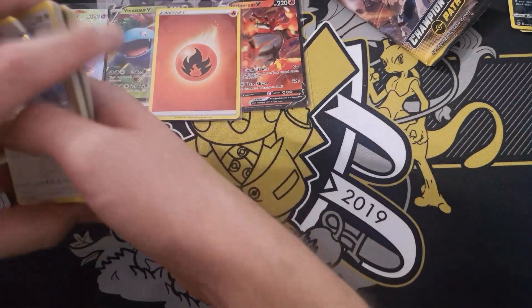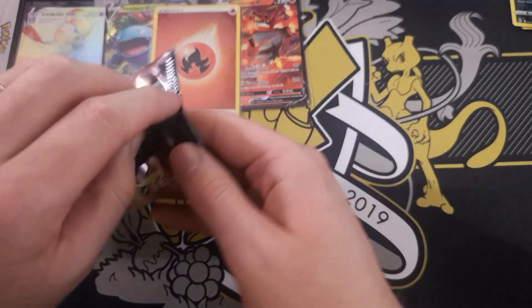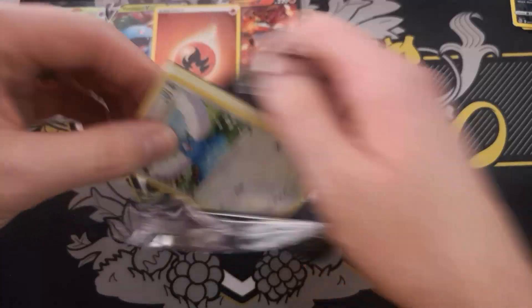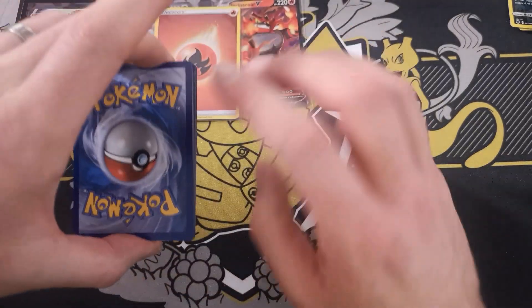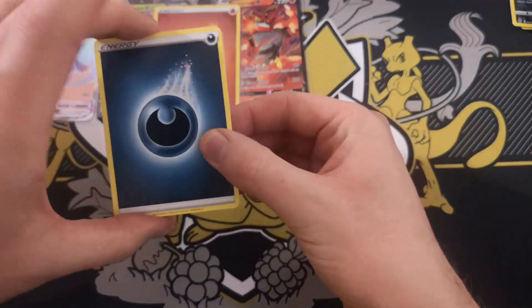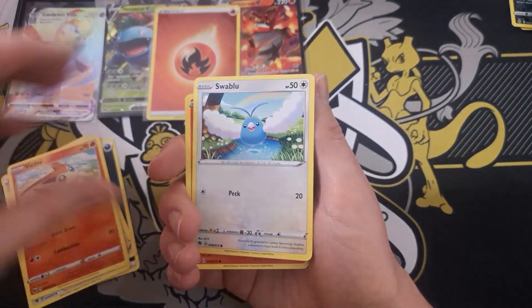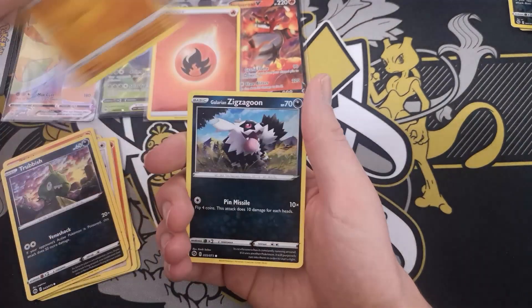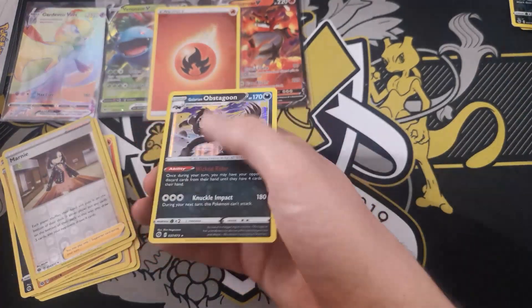We're relying on one last pull — just one more. Last pack magic, come on! Pack ten: Pokemon Sensor Lady, Hop, Victini, Swablu, Vulpix, Trubbish, Roly-Coly, Galarian Zigzagoon, a Marnie Reverse. And we are ending on a Galarian Obstagoon Holofoil Rare.